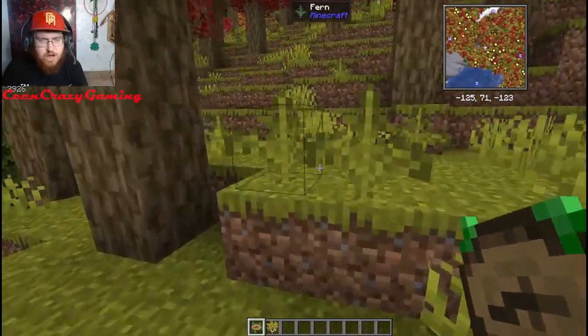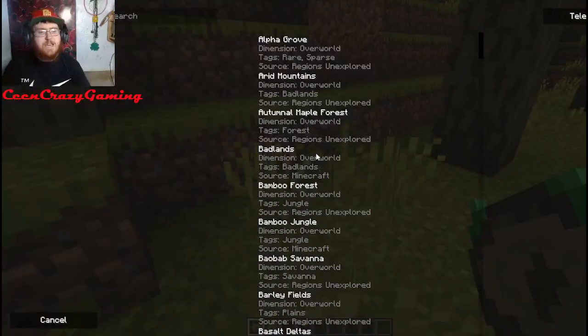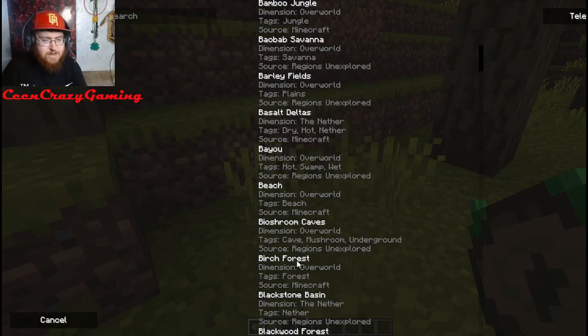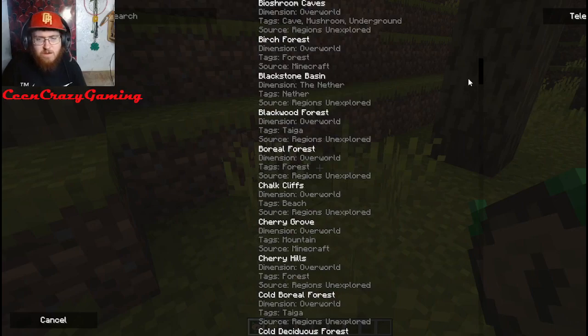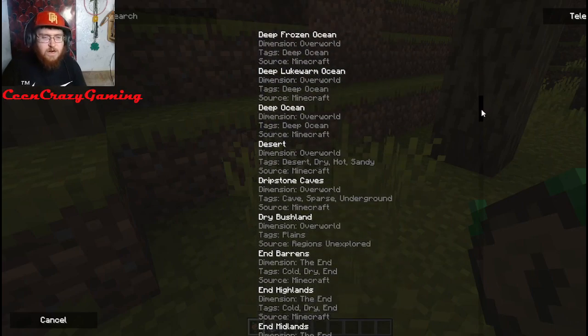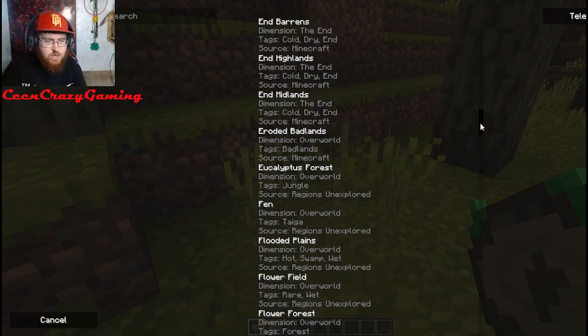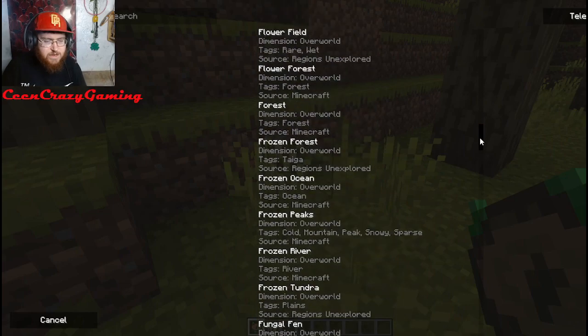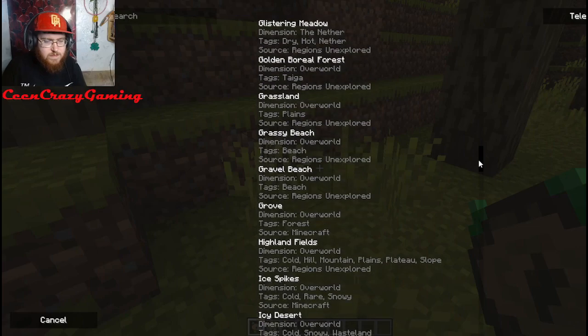If you also add in mods and stuff, there are modded biomes you can find on here. So say instead we don't wanna find a badlands biome, we wanna find something else. There are modded biomes you can find on here — let's go ahead and find, where the fuck is it, let's find... grassy beach, let's do it.